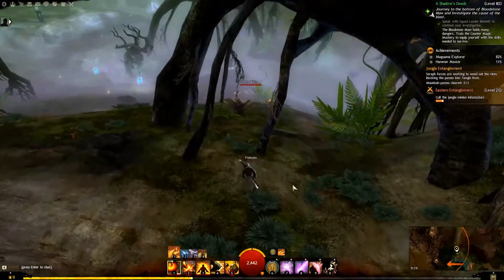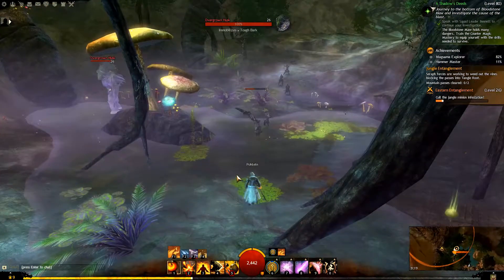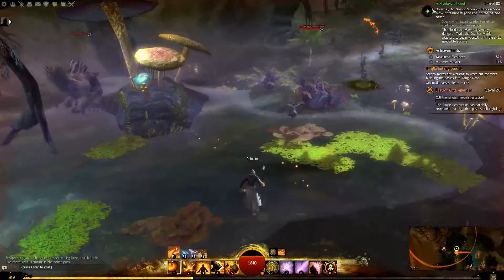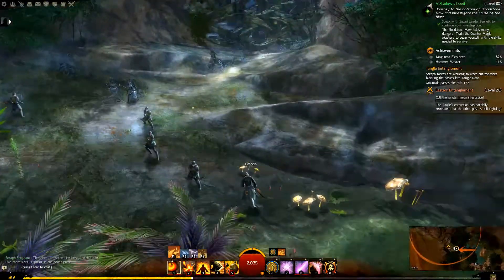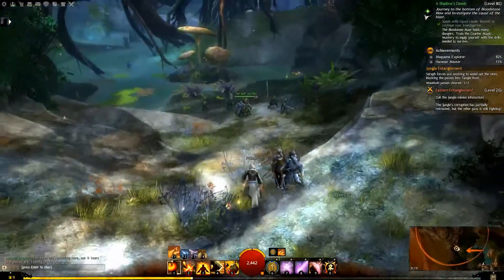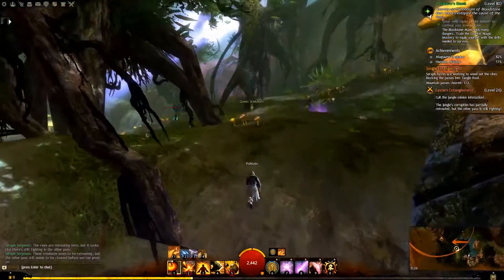And we are back. There is something here. I believe this is the place we are supposed to go. Find the last piece — and there is something we have to call the minion infestation. I can't go there. These creatures seem to be retreating, but the other path still needs to be cleared.